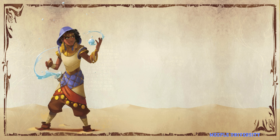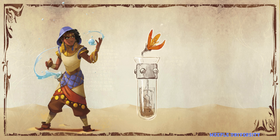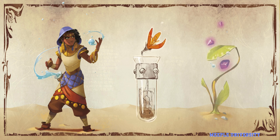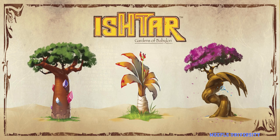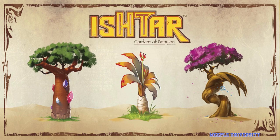Goddess Ishtar, moved by the man's despair, collected his tear and sent it back to the surface, transforming it into a surging and inexhaustible water source. Eternally grateful, the gardener swore to do his best to create the most magnificent gardens of these lands. This is Ishtar: Gardens of Babylon.